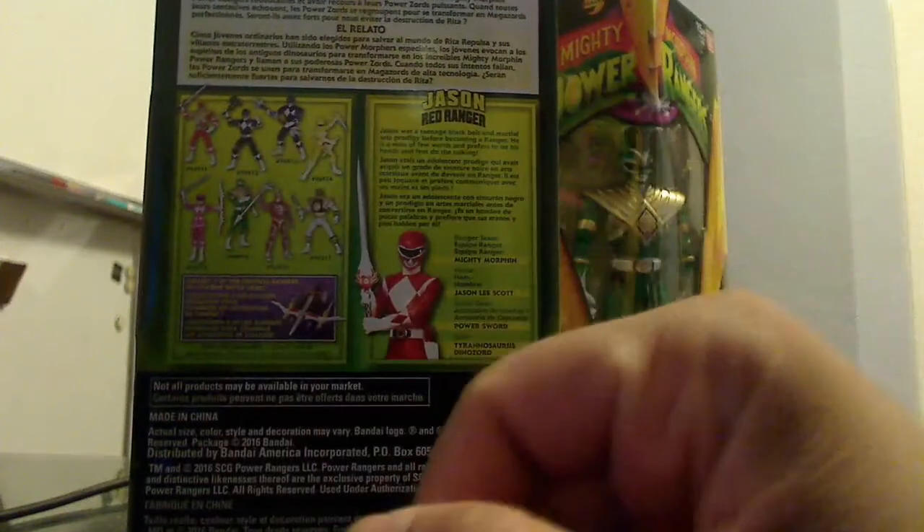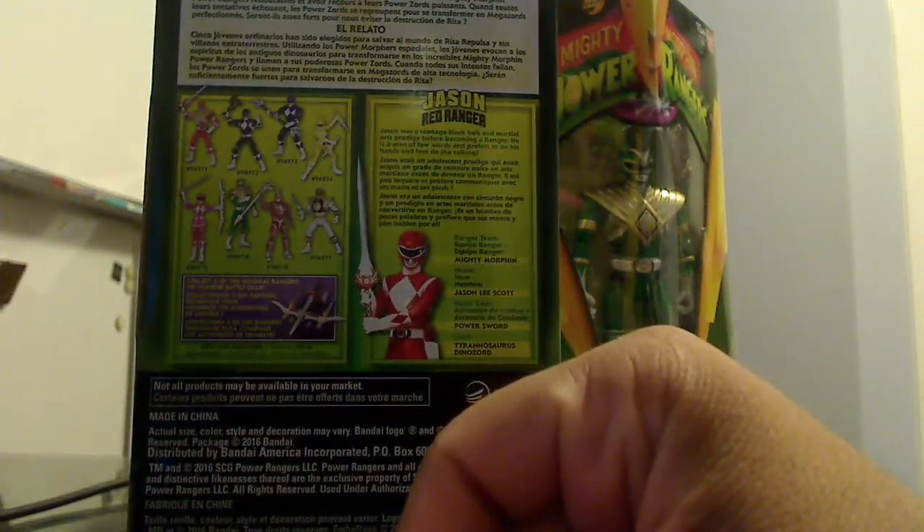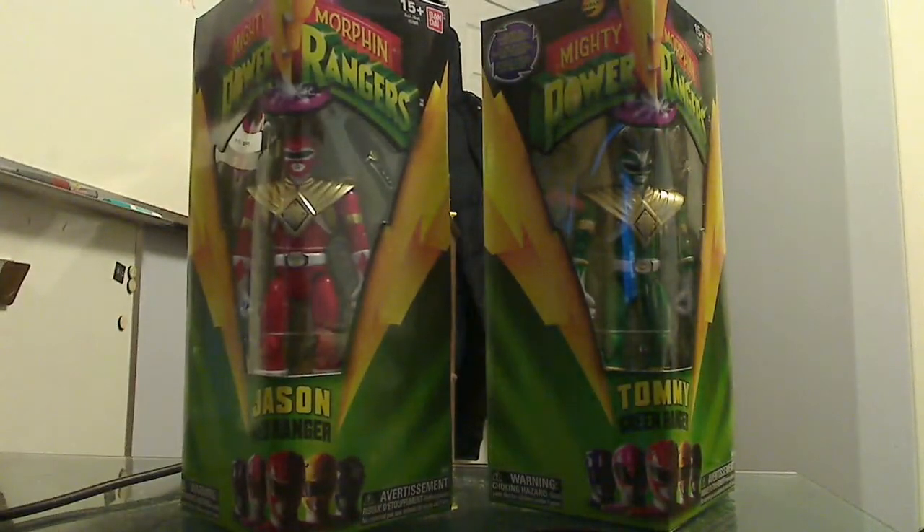On the back here it's the same setup — a bio of the red ranger and the Mighty Morphin story with the figures shown. I got them for $16.95 Canadian pricing, so we end up paying a little bit more than the US, but honestly I don't care.